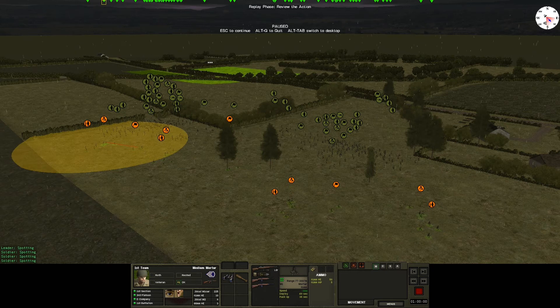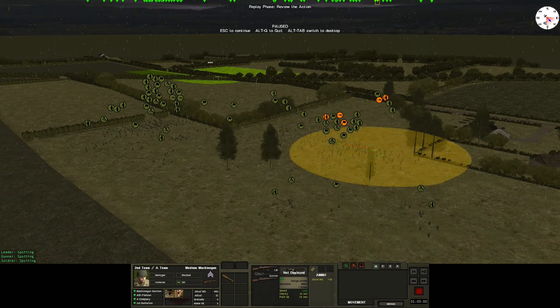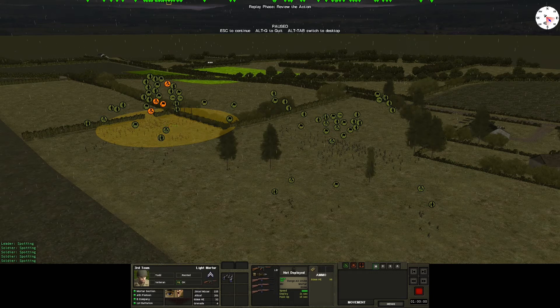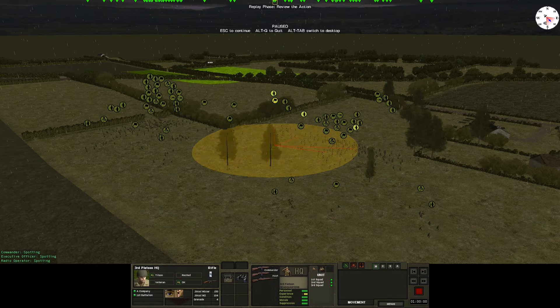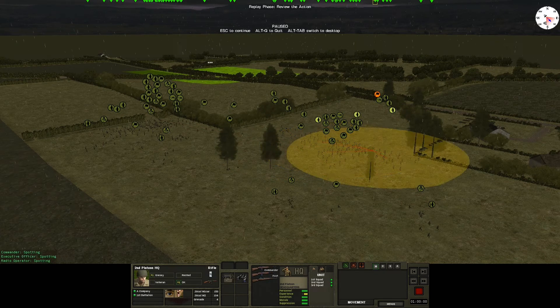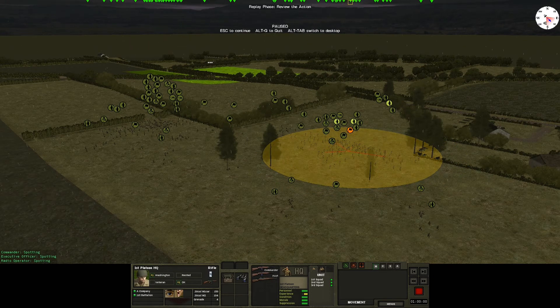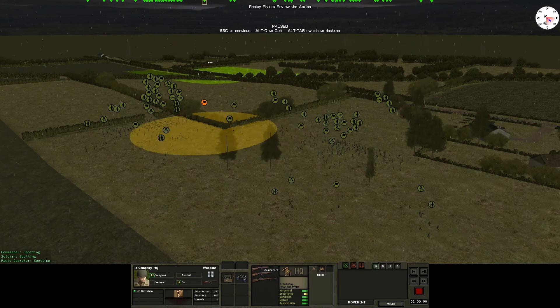I've also got four HMGs with weapon support and ammunition support, and there are the 60 millimeter light mortars. A couple of pioneer squads to help blow the hedgerow and the bushes, and some basic infantry sections. That's D company — the weapons company.